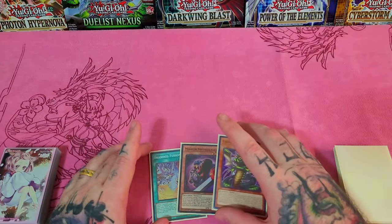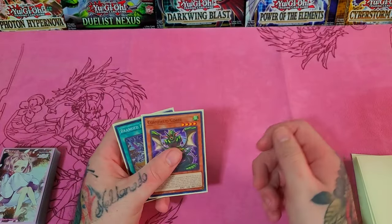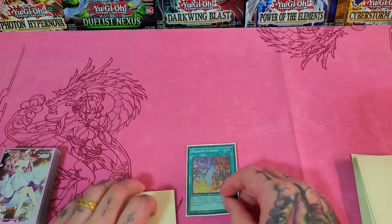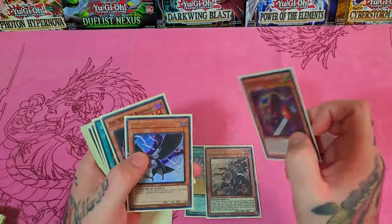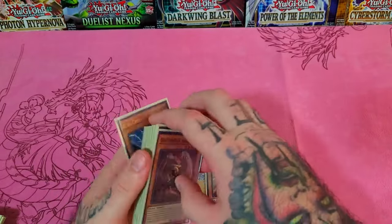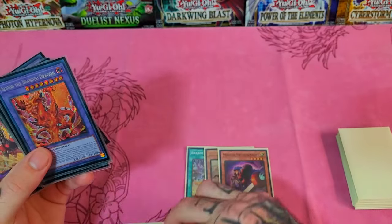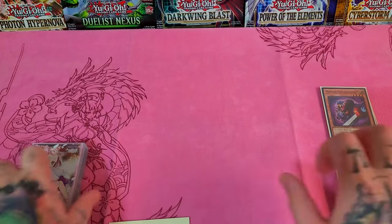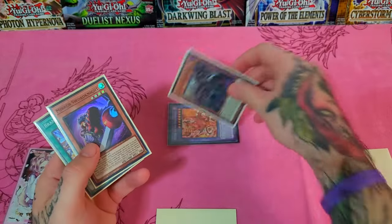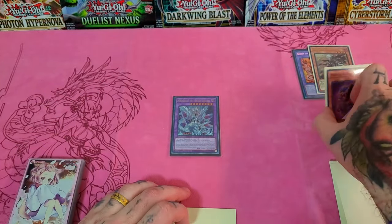Now let's say you start with both lines — Branded Fusion and Codal. Let's do the branded line first. Branded Fusion takes us into Fallen of Albaz. We're going to choose a light monster — Mirror Sword Knight — since we run three. The main reason we're choosing Mirror Sword Knight is because Lubelion requires a discard, and our only other card is Codal which we need. So instead we'll go Albion. Fuse for Albion, then activate Albion's effect to banish Fallen of Albaz and himself to bring out Mirror Jade.